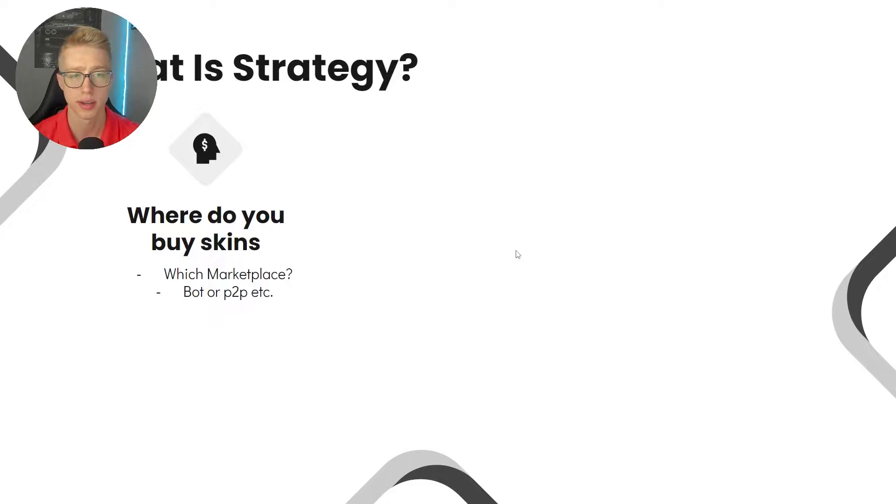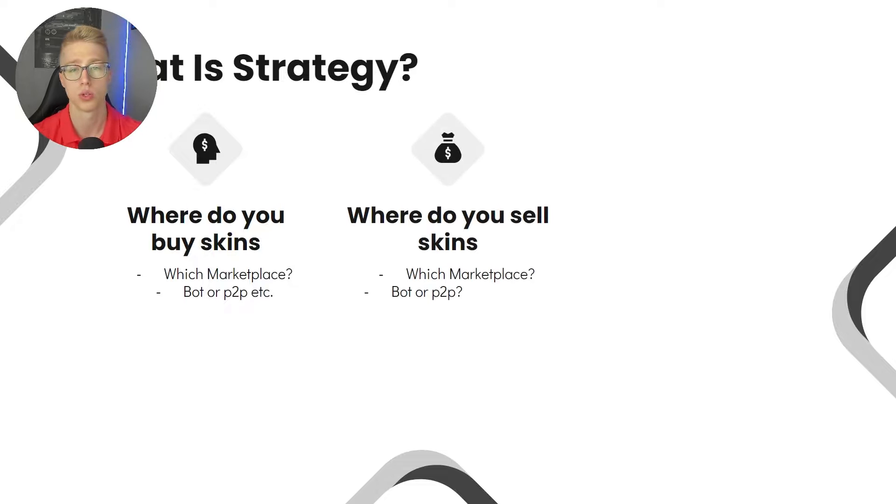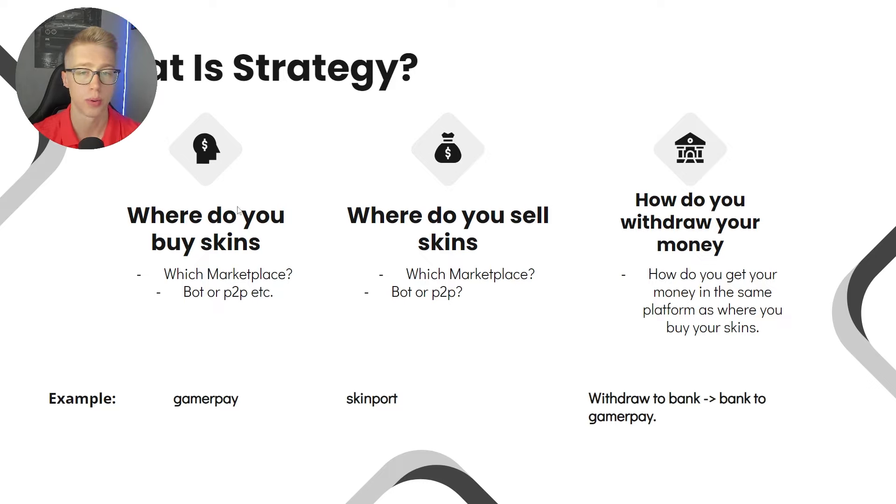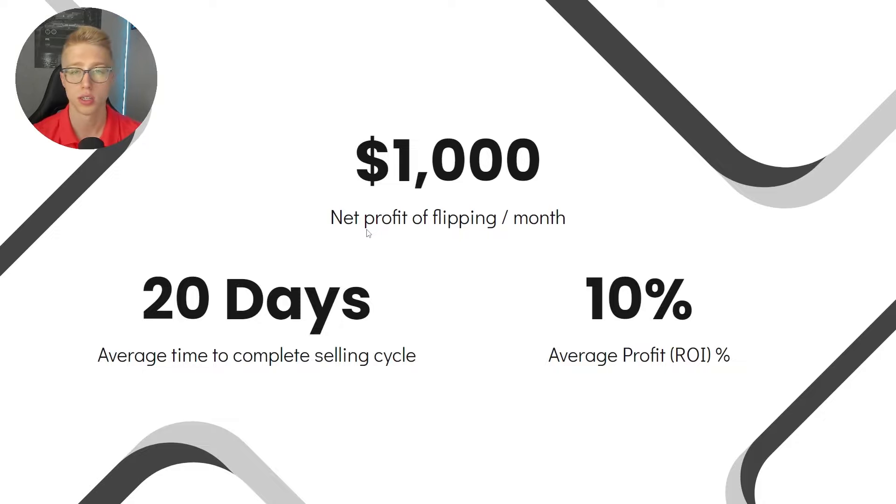A strategy contains a few components: where do you buy the skins and on which marketplace; where do you sell the skins and how do you withdraw your money; and how do you get the money from selling back to the first platform. For example: buy skins on GamerPay, sell them on Skinport, withdraw from Skinport to your bank, then put it back to GamerPay. That's the full cycle.